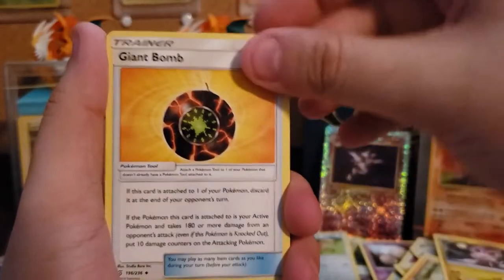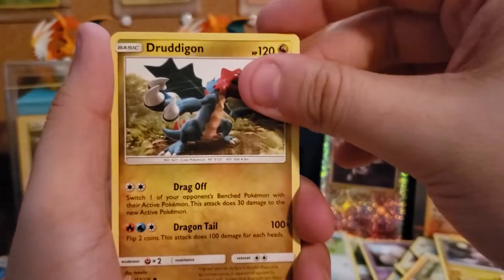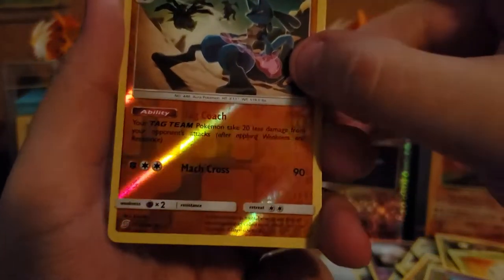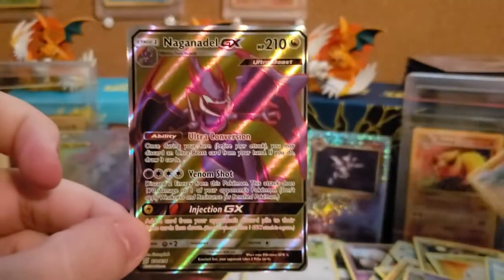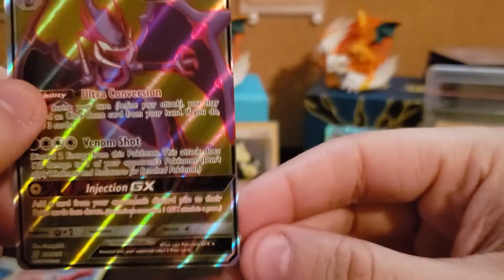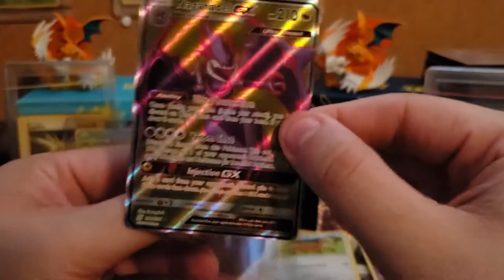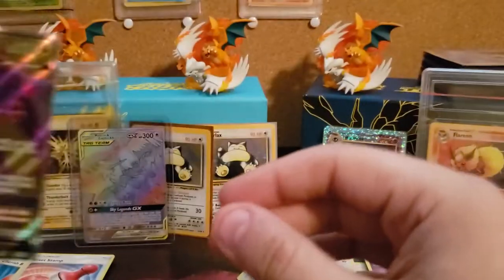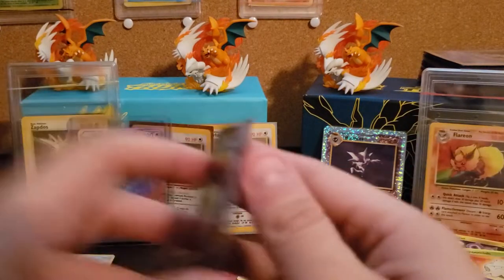Blue Scizor. I guess there's a deck with Rayquaza GX with this. Cubone. Drednaw. Shroomish. Lucario Reverse — nice. And what's this? Noctowl GX Full Art. Oh god, that cutting is really bad. I don't feel like this is too bad of a card. The main Mewtwo Mew GX deck in Japan right now is running this guy, so we might have some value. It looks cool — I like the purple and the gold.